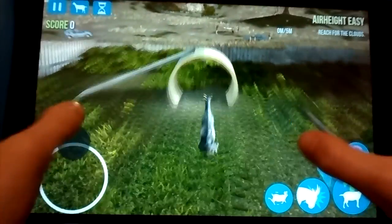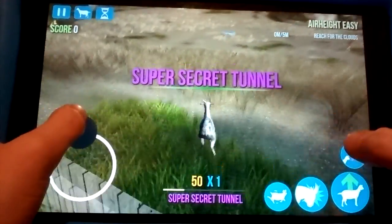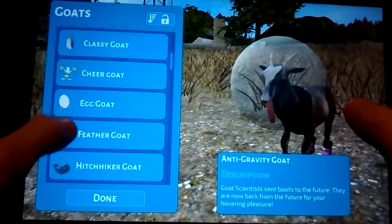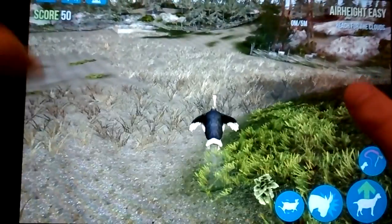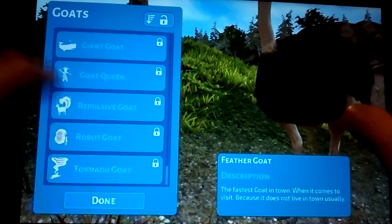Here's the first thing — there's a super secret tunnel, but I've showed you that in a lot of our other videos. So I'm going to take the anti-gravity goat — actually, you know what, let's go with the feather goat. And boom!